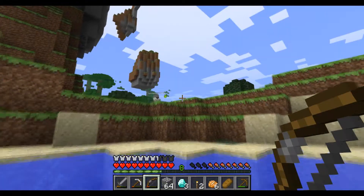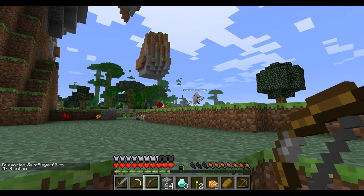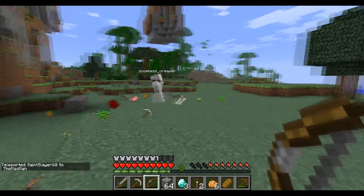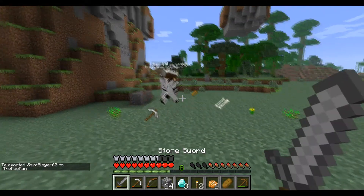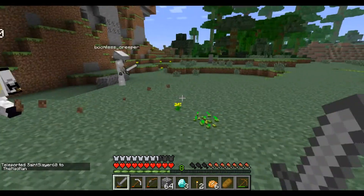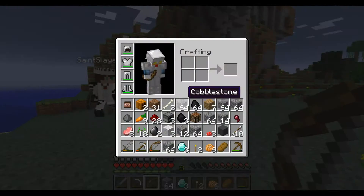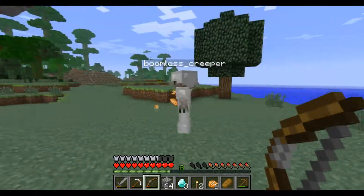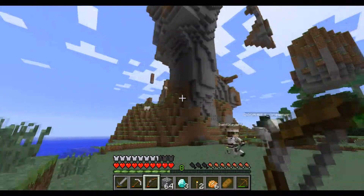Oh man. Here we are. I thought there was water. I fell. Where did you put the diamonds? I gave them to Mayo man. Mayo's my hoe. Give me my shit. Mayo is my hoe. I'm going to take your yellow flower. I want it. What if you took all my carats? I have nine carats. I have 52. So why did they jump down when that wasn't the objective?